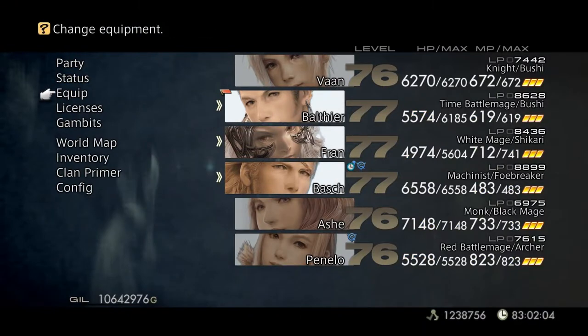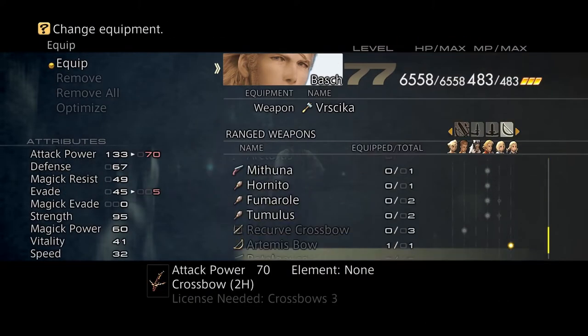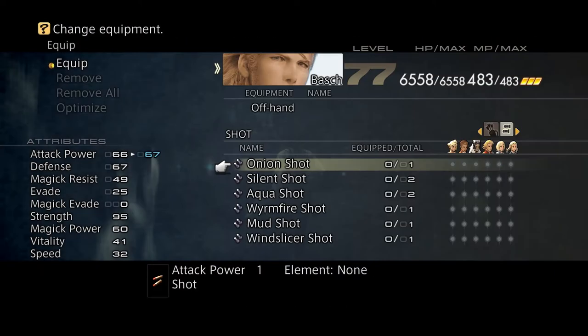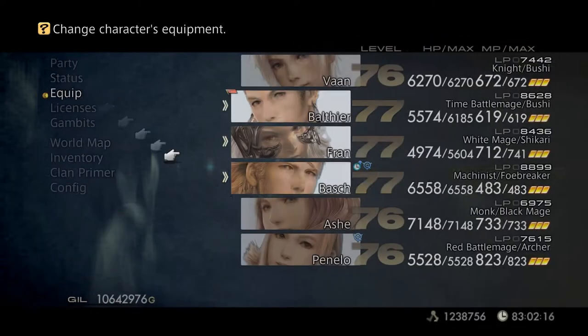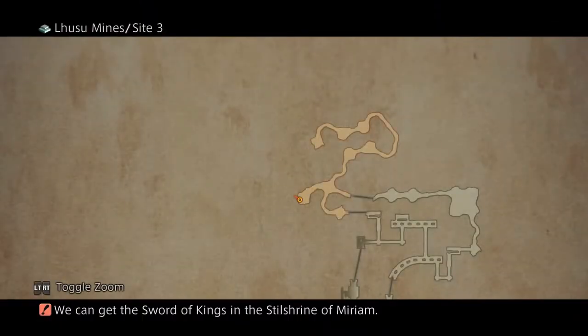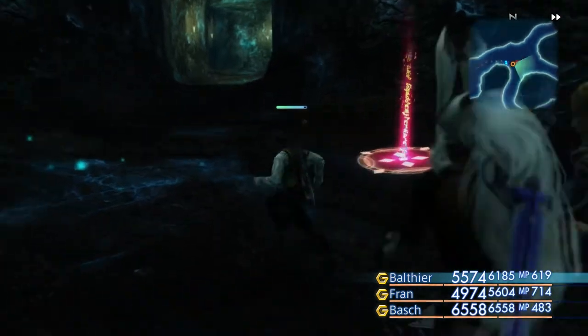Okay, boss, it's time for you to change weapons. Now it's time for you to get your other best weapon, and we're going to use the wind slicer shot — you need it in this round. And I went the wrong way. Let's turn to the right this time.